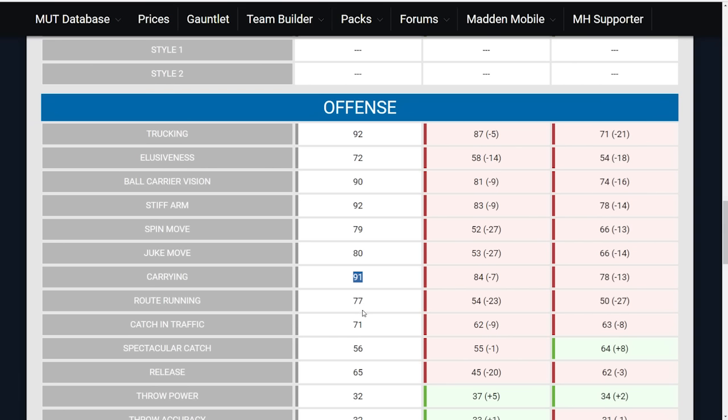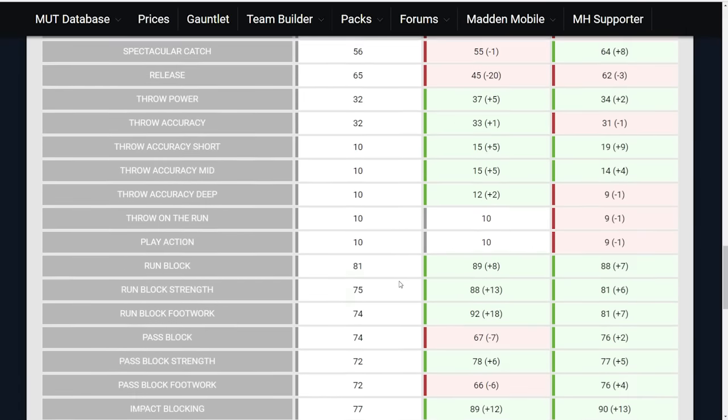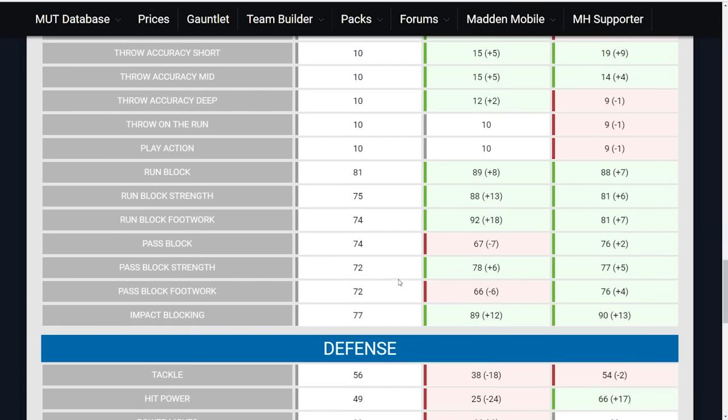His pure catching is a little bit higher than these guys, but in other areas he's substantially higher. Route running at 77 compared to 54 for Strong and 50 for Burton — not even close. Catching in traffic is 8 and 9 higher — way better. Spectacular catch: Burton is actually a little bit higher, but all three of these guys are pretty terrible in that attribute, so you don't want to be throwing bombs to your fullback. The big things are those rushing attributes and the fact that he's a better receiver out of the backfield.